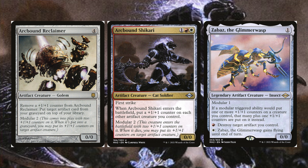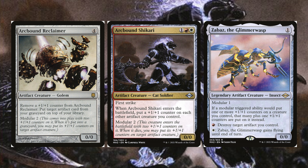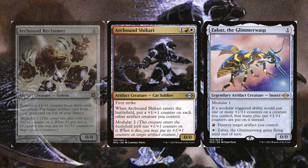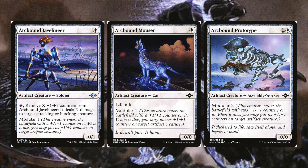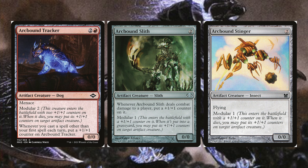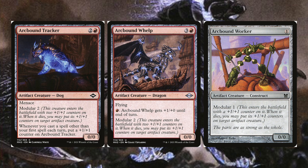There are more modular creatures I thought were worth including — I had to cut some for other cards in the deck, so you can look those up. But we have Arcbound Javelineer, Arcbound Mouser, Arcbound Prototype, Arcbound Slasher, Arcbound Slith, Arcbound Stinger, Arcbound Tracker, Arcbound Whelp, and Arcbound Worker.